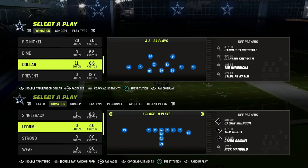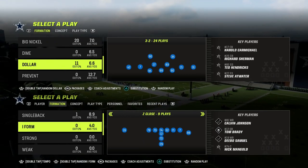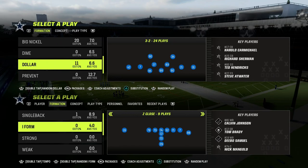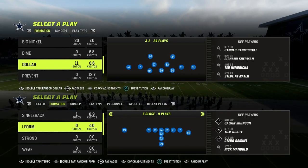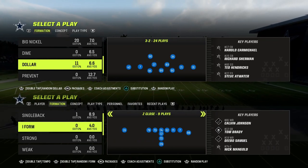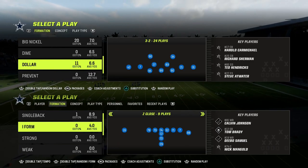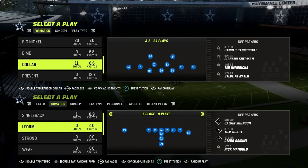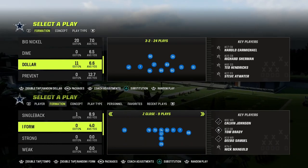Today we're taking a look at run defense out of dollar. This is kind of the third key thing that I believe every single defense — it doesn't matter what Madden you're playing, it doesn't matter what defensive formation you are running — you have to have an idea or a plan for how you are going to stop the run. Dollar is going to afford you this year the ability to stop both shotgun and under center run schemes.